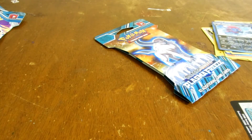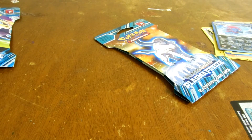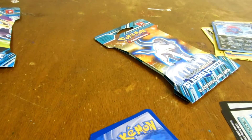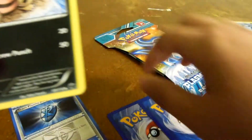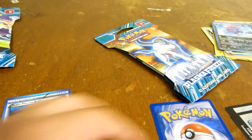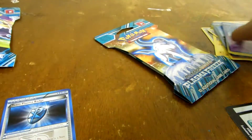These blisters are a lot harder to open, which is not fun. Second pack: Voltorb, Plasma Badge, Krokorok, Staravia — the reverse is Onix, cool — and the rare is Muk. I'm pretty sure that's new, so that's cool.